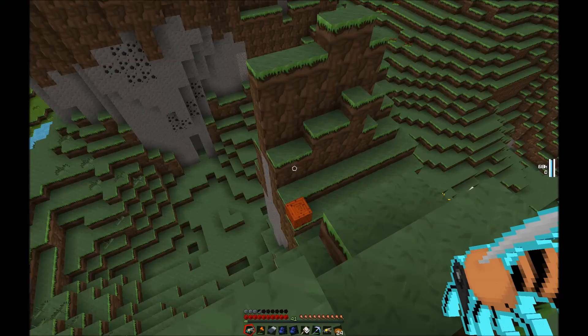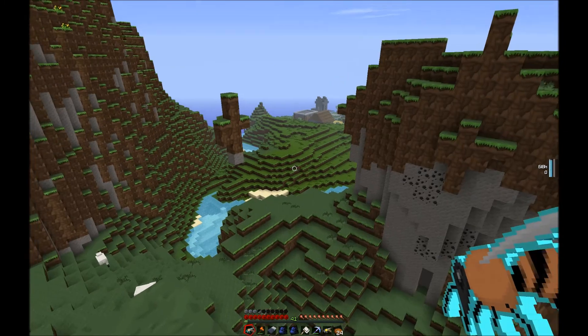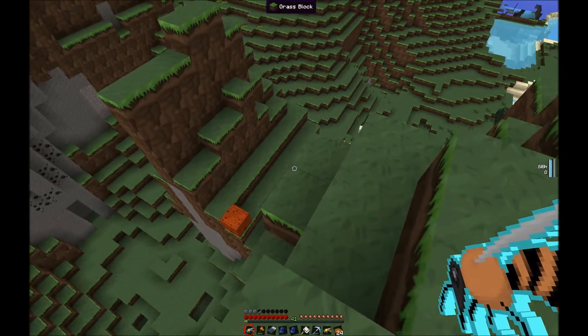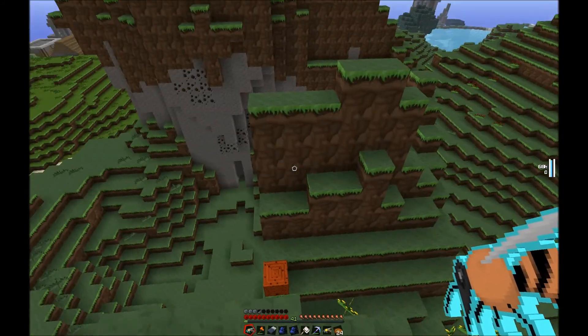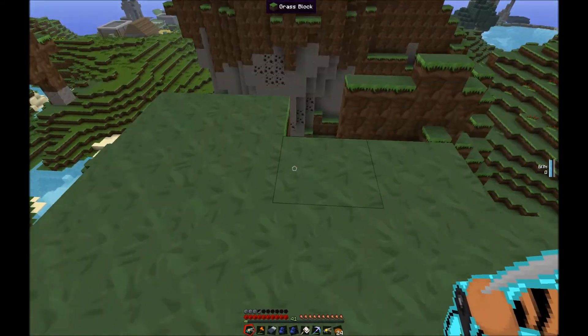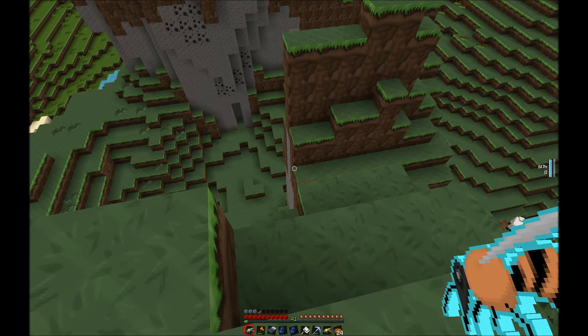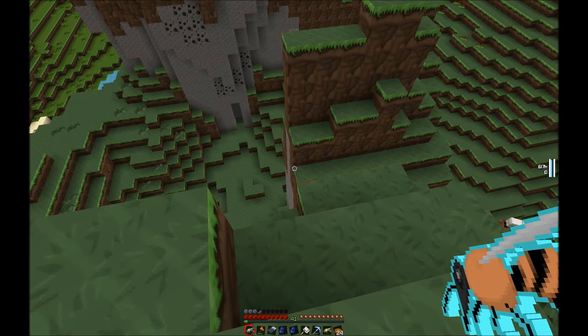This is Delgar the Casual Gamer bringing you episode 4 of my Feed the Beast Unleashed series. I'm playing on my multiplayer server with several friends, set up by my friend Tim. I like to call it Tim's Tech World because it's filled with technical mods. The three big mods are Buildcraft, Industrialcraft 2, and Universal Electricity.